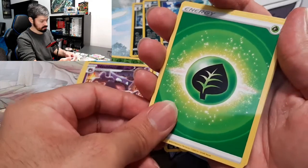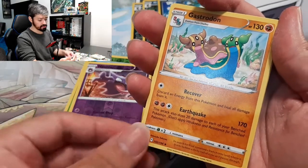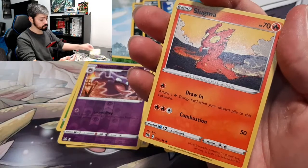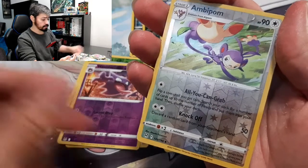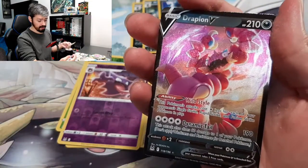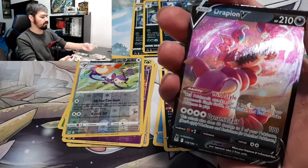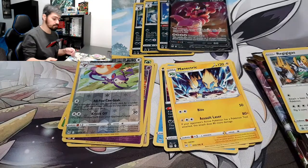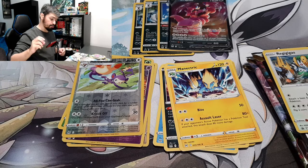Let's see what we got from this one. We got Energy, Gloom, Bantina, Gastrodon, Murkrow, Shoe Pit, Wurmple, Slugma, Clefairy — a Reverse Holo Ambipom — and we got a hit here: a Drapion V! Nice, that's always good to pull. So far we got a Holo, a Radiant, and a V. Now let's see what these other three-packs have.